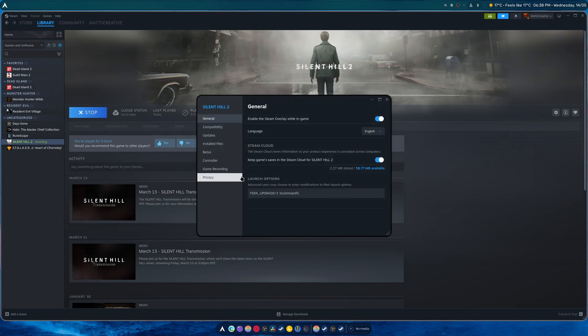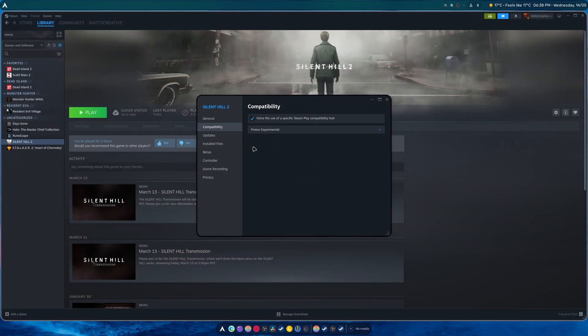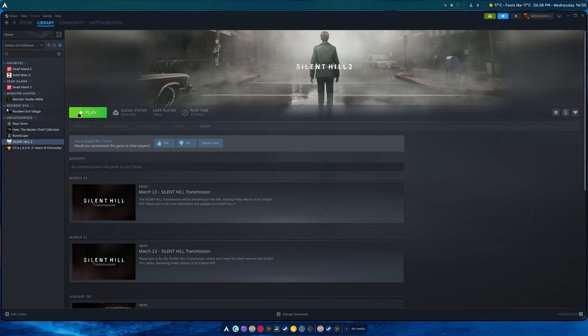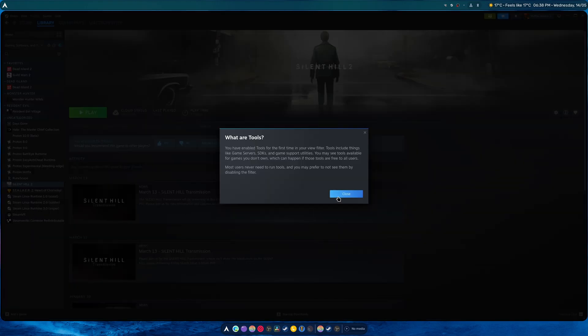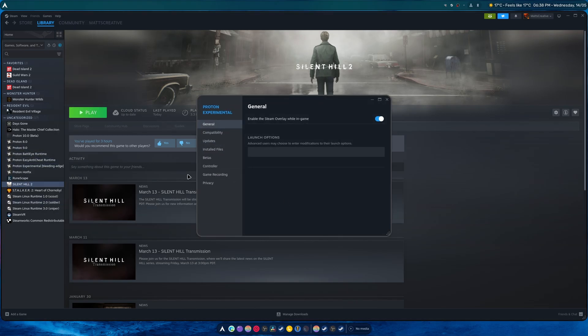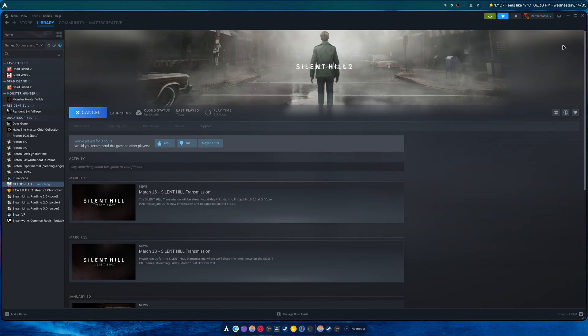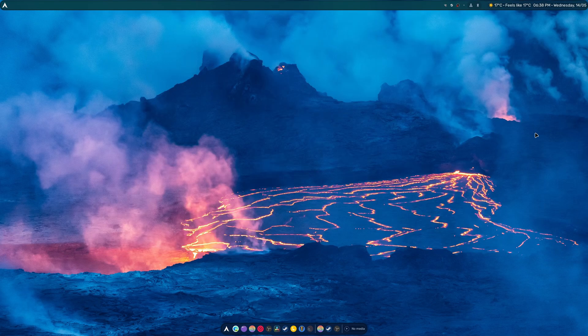We're going to hit play now. Make sure you're on Proton Experimental — there's also a version two which also helps. Proton Experimental bleeding edge is required. To do that, go to Tools, then Proton Experimental, go to Properties, Beta, and select the latest untested DXVK build. This is important for getting this to work.